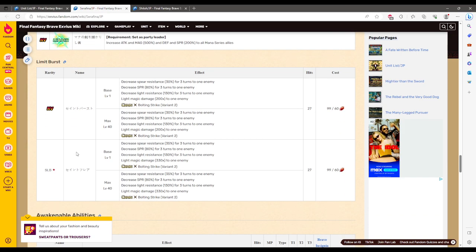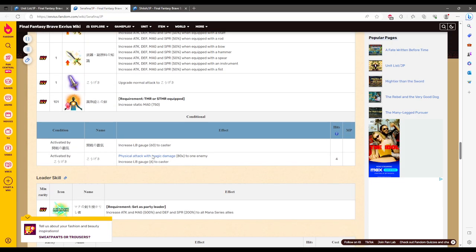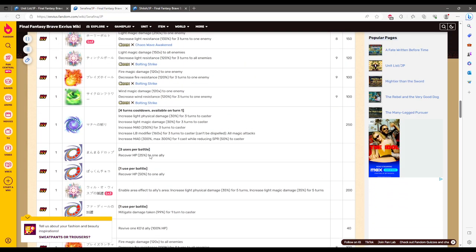For her limit burst: 30 Spear Down, 80 Spirit Down, 130 Light in Peril, and 200x modifier — Light magic damage, not imbue-able, Light-locked only with bolting frames. The Super version: 35 Spear Down, 80 Spirit, 130 Light, and 330 modifier, and then she adds 160, giving 490 total modifier. So it looks fairly decent as a Light damage dealer.